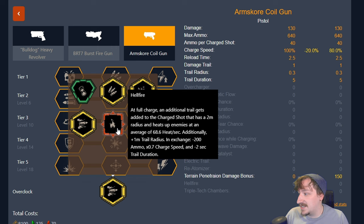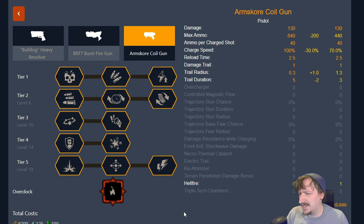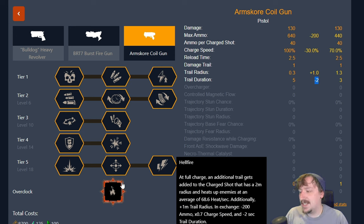Now moving on to our unstable overclocks. The first one is Hellfire, which recently got nerfed — the trail duration no longer lasts for 5 seconds, only 3 seconds, making it not as good at killing things like robots as it used to be. It will still kill the turrets because it still lingers long enough for them, and it can still kill the flying robots, just not as consistently. What Hellfire does is at full charge add an additional trail with a 2-meter radius around the charge shot that deals heat damage to all enemies around it.